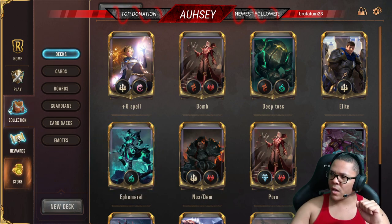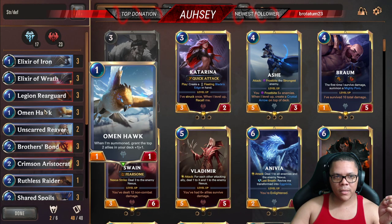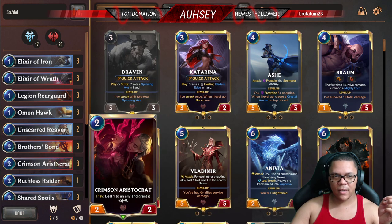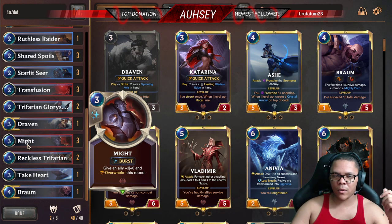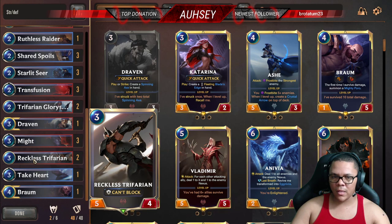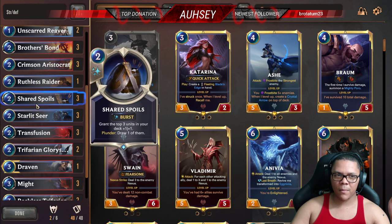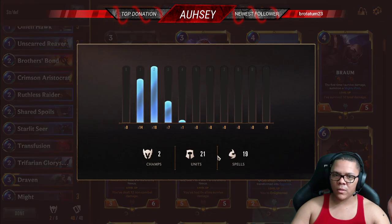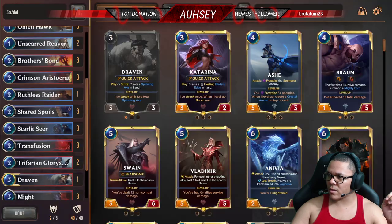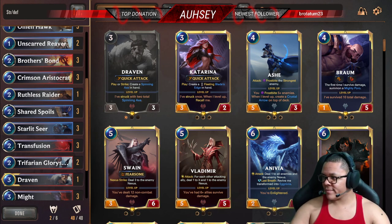Let me know what you think in the comments below — how you would change it, what I should add, what I should take out, what's not needed. It's definitely a fast deck — it ends around turn four with Braum, and by that time you're probably already done. If you get these guys out, you're just causing a whole bunch of damage. This combines well — you're just making yourself super powerful, and you've got enough units to really work with. Let me know how the build goes, and with that I leave you guys — peace.